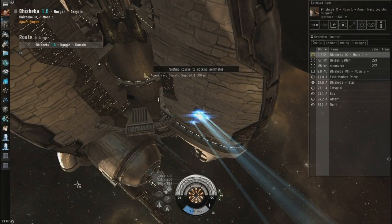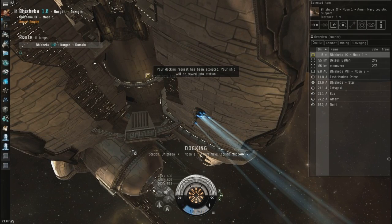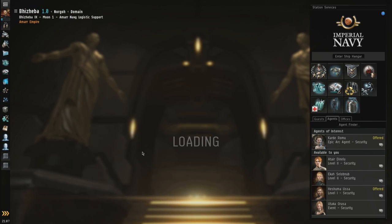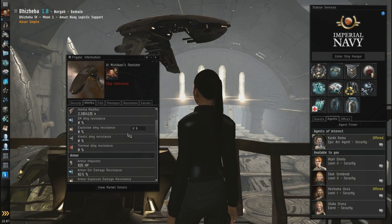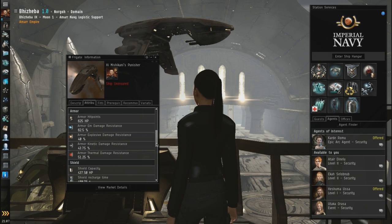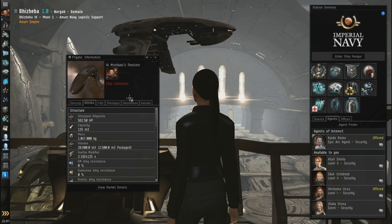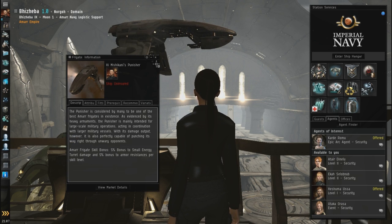Docking permission requested. I don't know — if I really wanted to do some damage, I could just throw on the armor repairer and then throw on three heatsinks, because this thing's got a tank of its own due to the skill bonus. For my skills right now, these are basically the maximum base resistances of this ship, because I do have Minmatar Frigate at level five. This thing adds five percent to the armor resistances every level.